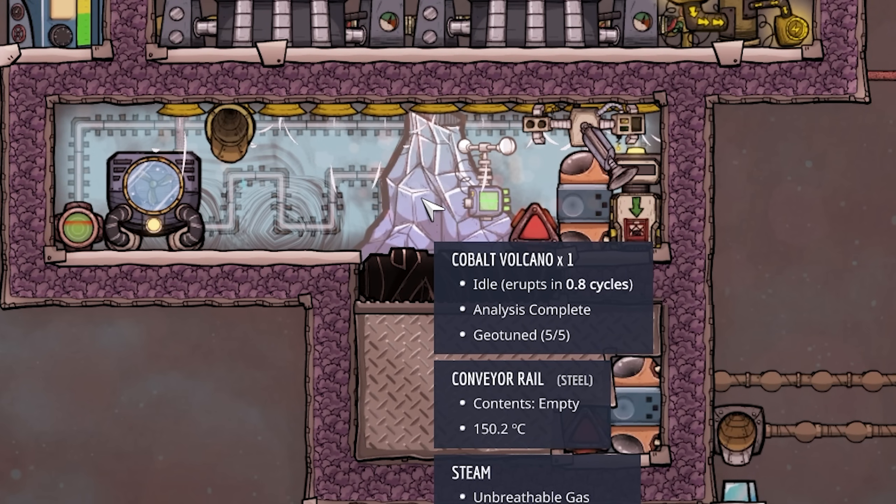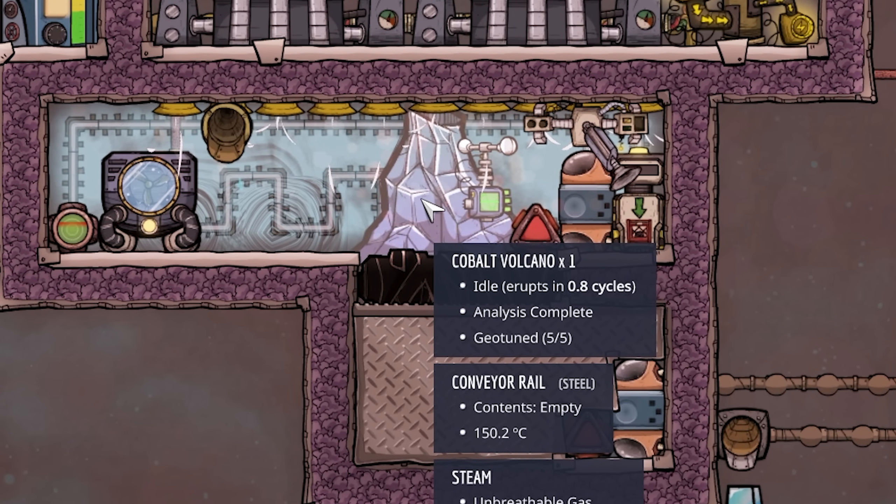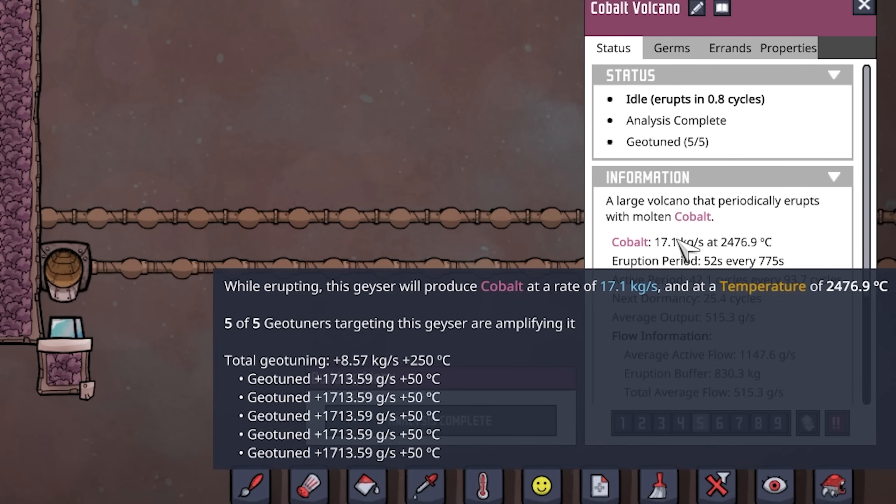Now we can see it says 'geotuned 5 out of 5,' meaning Marie has finished her job. Our one cobalt volcano is now putting out 17.1 kilograms per second at 2476.9 degrees Celsius. Hovering with the mouse, we can see each geotuner is contributing another 1.7 kg/s, giving a total of 8.57 kilograms per second and a total of 250 degrees Celsius in output heat. Isn't that amazing? And that took basically no work at all.